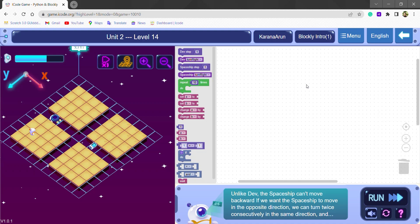In this mission, we will learn how to make the spaceship take a U-turn. Dev will move 3 steps using the block Dev Step 3 and board the spaceship.